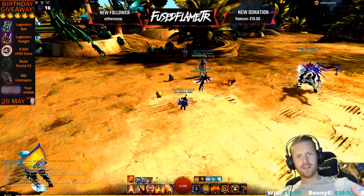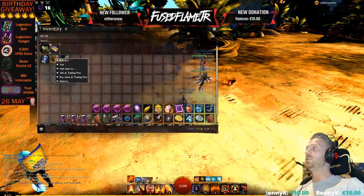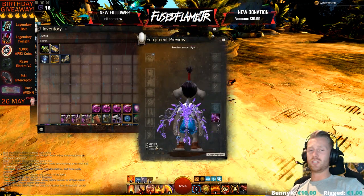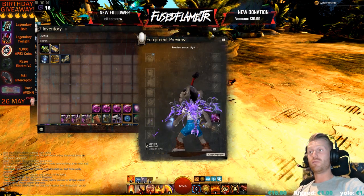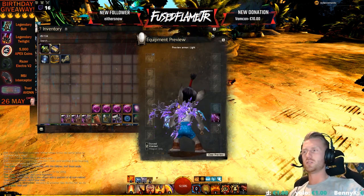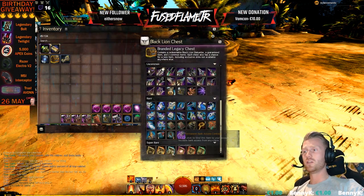What's up peeps, patch day is today! There's a new mount and also a very awesome new back piece that you can get from the Black Lion Chest. I really want it — my boy Ray just got it. It's the Branded Relic back piece, freaking cool. It's a good thing to get a new awesome back piece because right now I'm rocking the Ad Infinitum. I got 30 keys in total, let's do it.